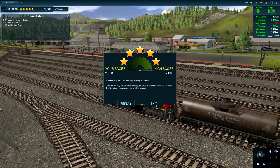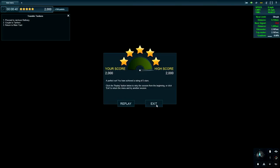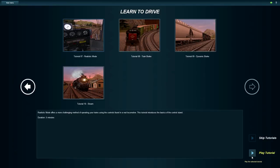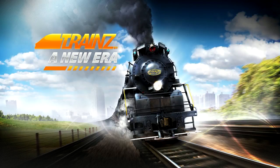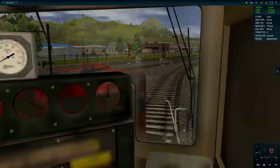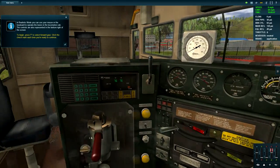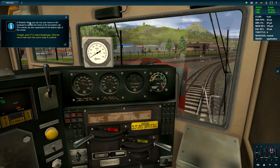Let's go on to the menu and try tutorial seven: Realistic Mode. Oh dear, I'm going to do horrible with this. So we are in realistic mode in the cab. In realistic mode you can use your mouse or the keyboard to operate the levers and the locomotive cab. The controls are also represented in the bottom right of the screen.